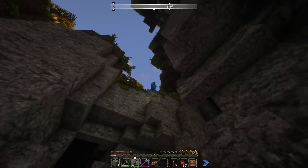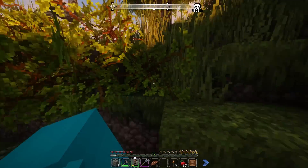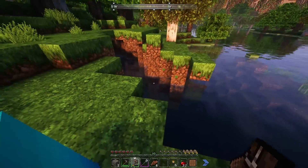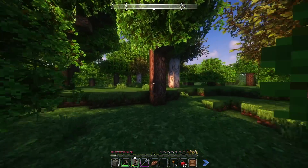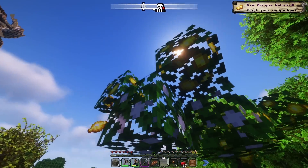Look at this huge cave! Maybe I should settle around here — we've got a good forest, a good village, and evidently a good cave. I like this spot. We can put a little log cabin in the woods with the Conquest blocks. Oh, what tree is this? It's a lemon tree — that's cool.